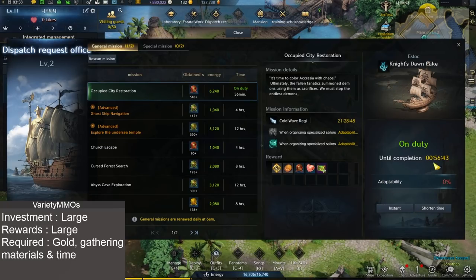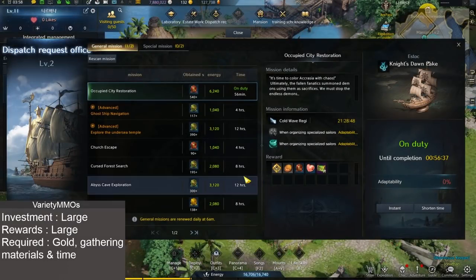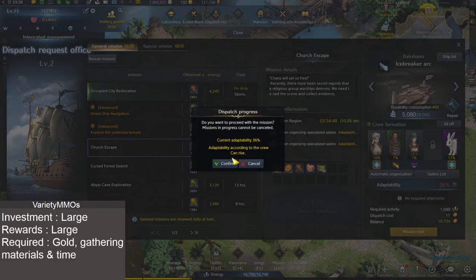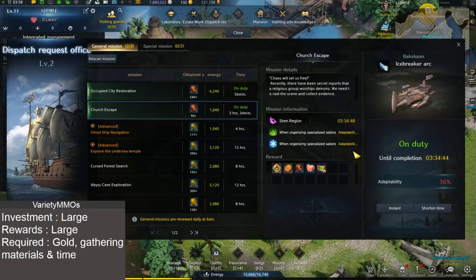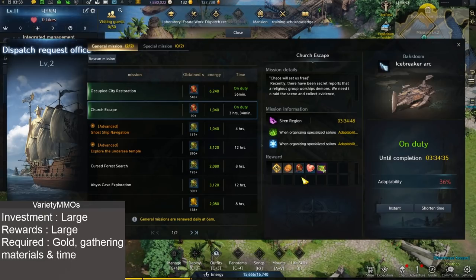The higher your adaptability, the higher rewards you're going to get back when completing the mission. I already have one mission here apparently. We can't shorten the time or instant it, so it appears I do have missions already sent away. You basically want to select one, hit Mission Start, and off you go. It's going to cost some pirate coins. While you do get good rewards from these like the seal of victories, you're going to use those at the NPC mentioned earlier. However, probably the most important thing in my personal opinion is the Odyssey Estate EXP - when sending away missions you're going to get a lot of Odyssey Estate EXP.